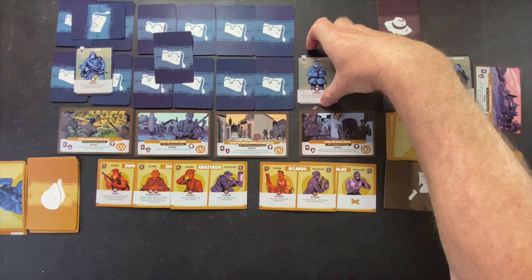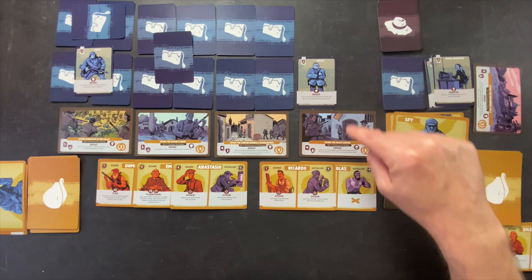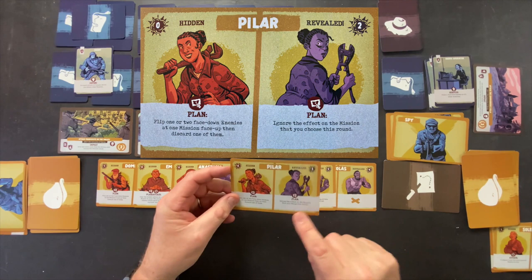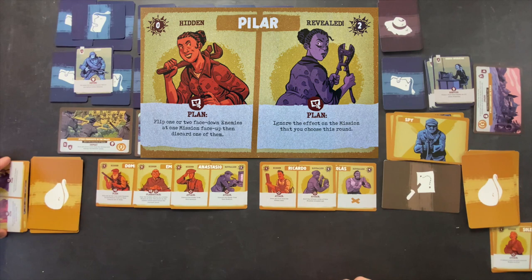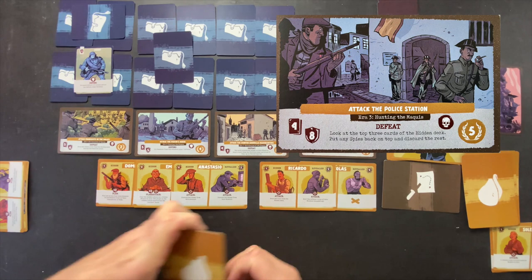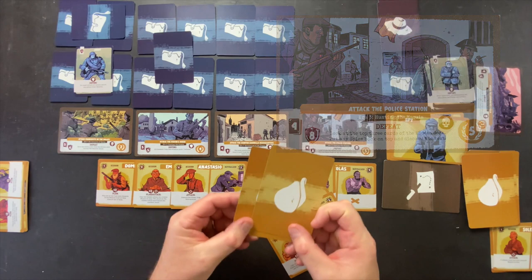We check the sequence of play and defeat the Jailer first — draw a card from the recruit deck and place it in the hidden discard pile. We get Pilar, whose ability is to ignore the effect on this mission for the round you choose. Then we defeat the mission: look at the top 3 cards of the hidden deck, place any spies on top and discard the rest. We discard Marcelino, Carlos, and Juana — we're going to have to redraw through the deck. But we've added Pilar, so that's okay. Two missions cleared, three to go.